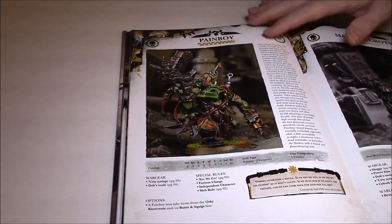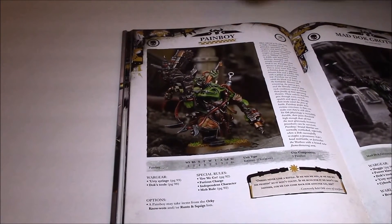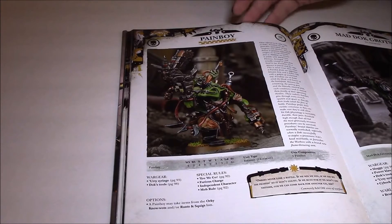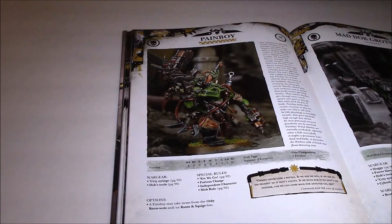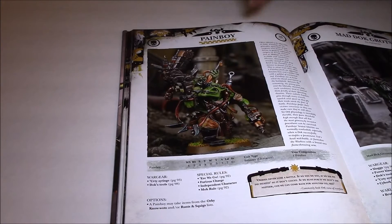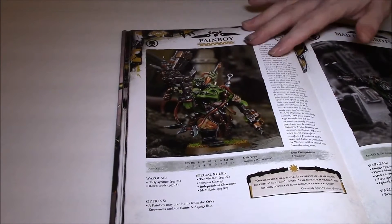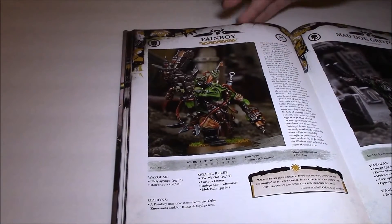You probably wouldn't want to take the Pain Boy as your only HQ or your Warlord because he's just a Nob, but as a secondary HQ slot at 50 points, Feel No Pain on any unit isn't going to hurt. A Warboss and a Pain Boy with 30 Ork Boys and a Lucky Stikk — that is just an awesome unit. That's really all there is to say about the Pain Boy, so now let's go over to Mad Doc Grotsnik.